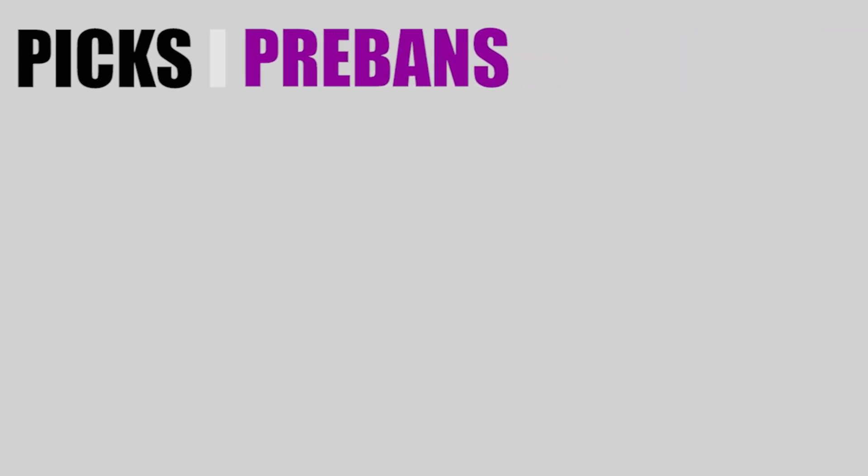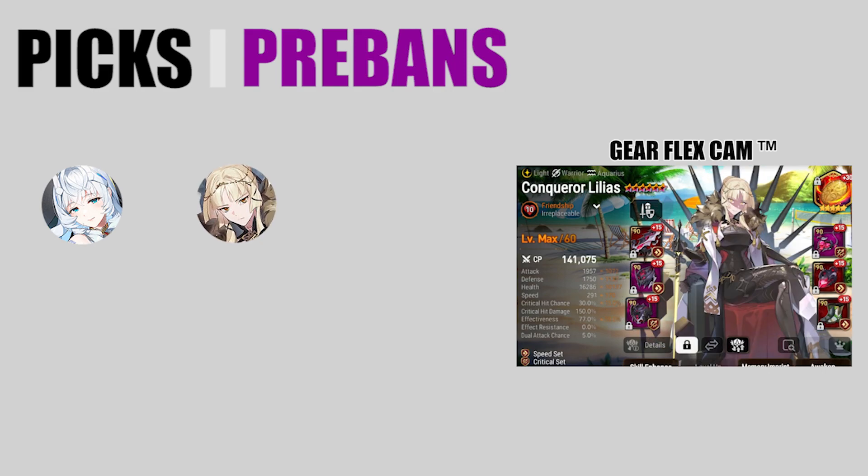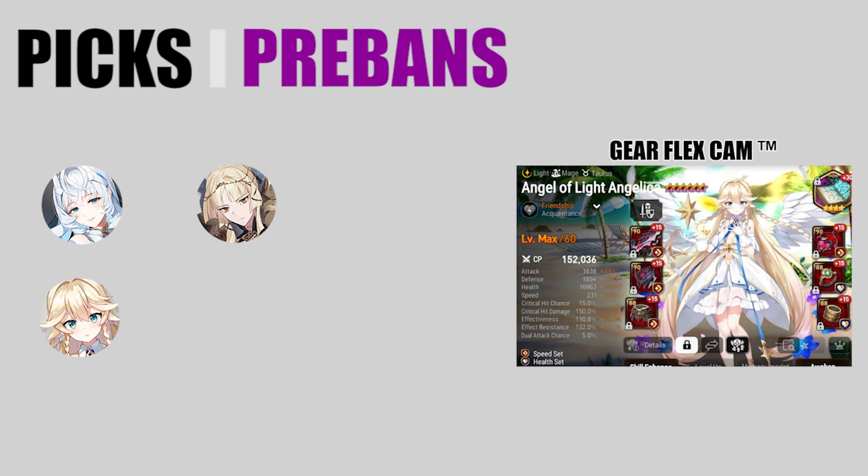As far as units go, my personal preference for pre-bans is usually Bellion. Bellion is really good at stopping aggression, especially AoE aggression. Banning Bellion lets me safely play Spectre Tenebria and also use Taga Hell's Ancient Book units aggressively in the early game. My other preferred pre-ban is Conqueror Lilius — many top players love to first-pick her or ban her when they don't have first pick. Angel of Light is another annoying unit that can be too strong, so keeping her out helps your units do their jobs.